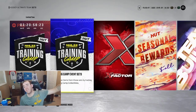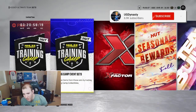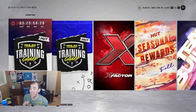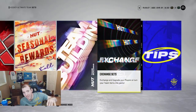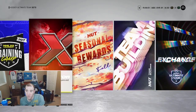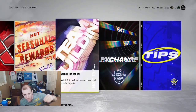What's up guys, welcome back to the market guide. So how do you work the market this year? A lot of stuff is new this year — there are no gold collectibles and no icon collectibles right now, but we have X Factors, team building sets, and tips. I'm going to talk about team building sets first.